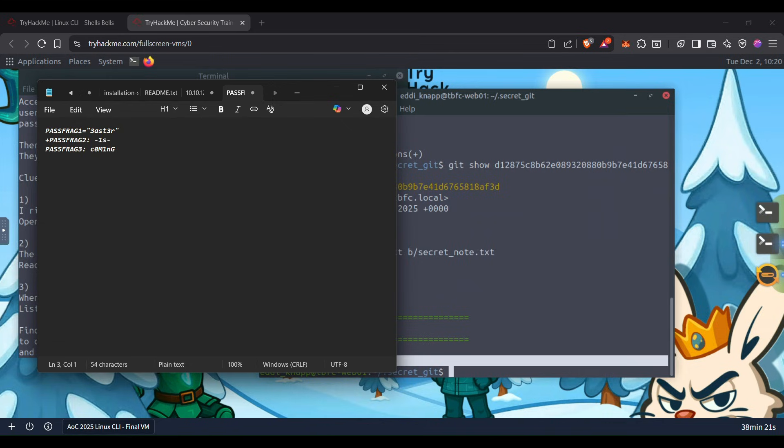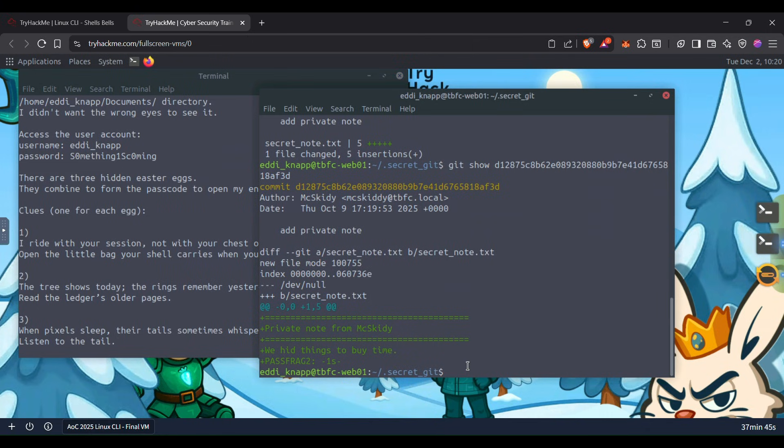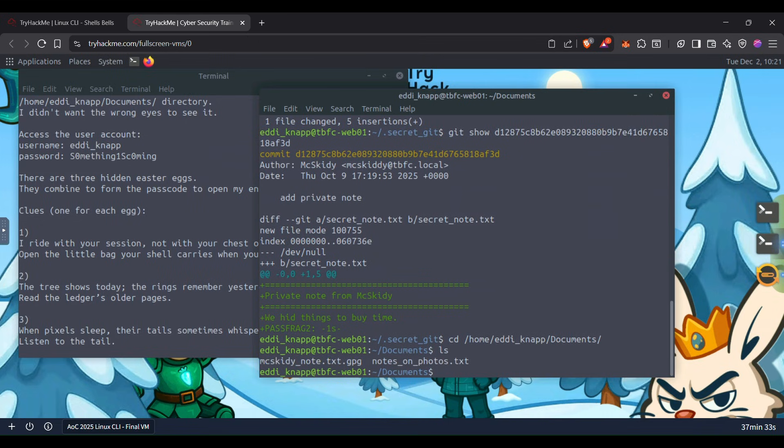We now have pass_frag_1, pass_frag_2, and pass_frag_3, so let's connect them all together one by one. That's our passphrase. Now, where is the file we have to decrypt? It's in the documents folder. Let's move to the documents folder. Here is the encrypted file — it is in GPG format, so just use it with the -d flag to decrypt.